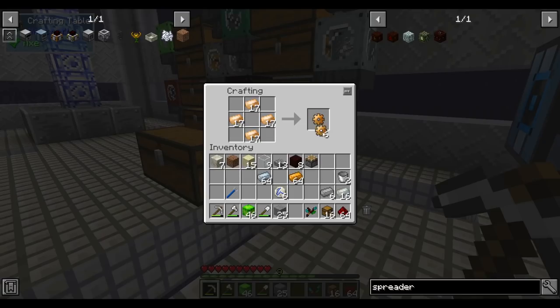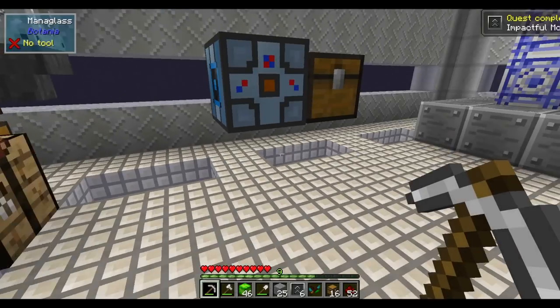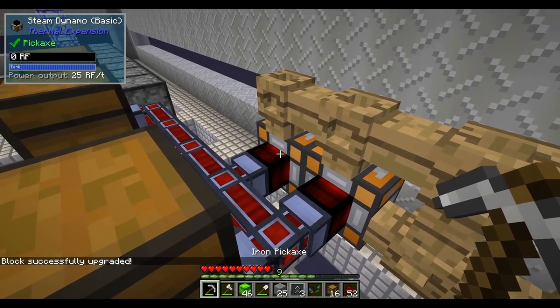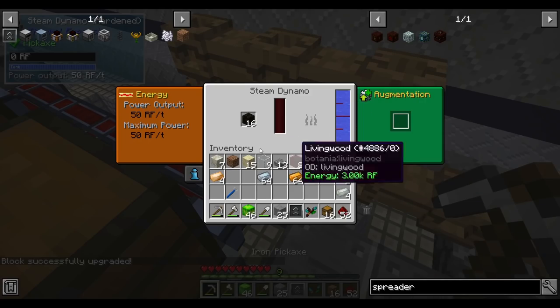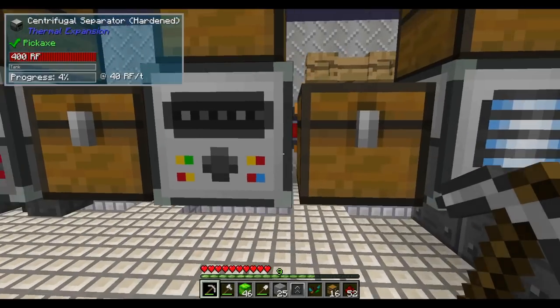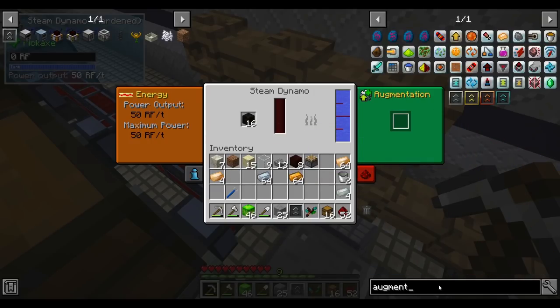Let's craft our machine upgrades now and hopefully that'll make our machines a little less painfully slow. It looks like it doubles the processing rate — a little bit less than double because energy per operation goes up slightly. Apply it to each of our machines. I'll upgrade the dynamos as well. Two dynamos make 100 RF; three machines use 120.